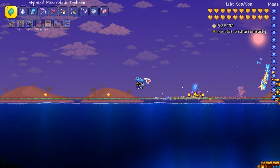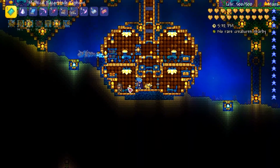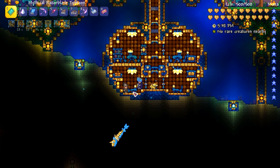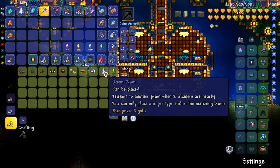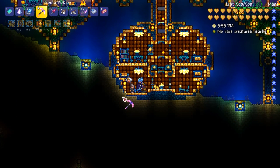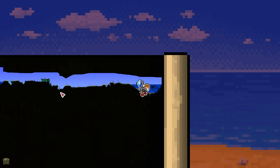For the ocean biome I made an underground ocean palace and put the pirate and the angler next to each other. The pirate says 'tis like having my own galleon matey ahoy' and mentions liking the angler — and they're selling the ocean pylon. Interestingly they're also selling the jungle pylon because the jungle is literally right there. So if you can get two biomes to overlap, NPCs may sell you both pylons — that's kind of cool.